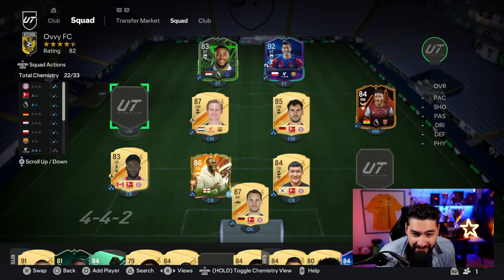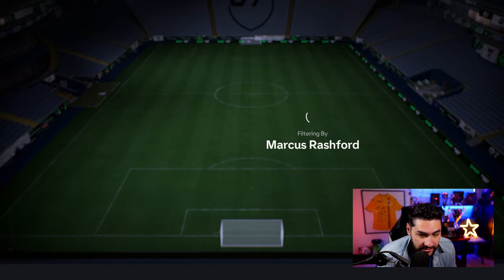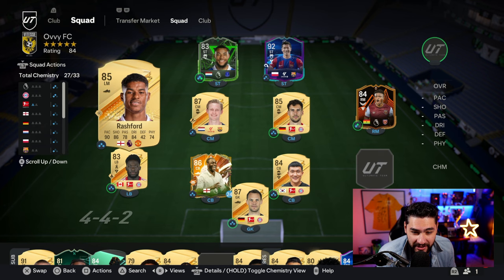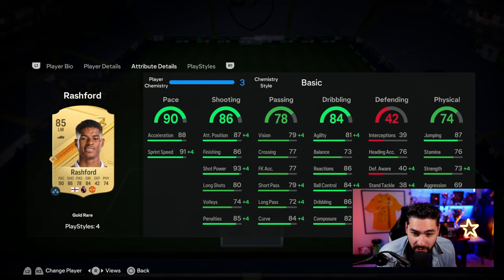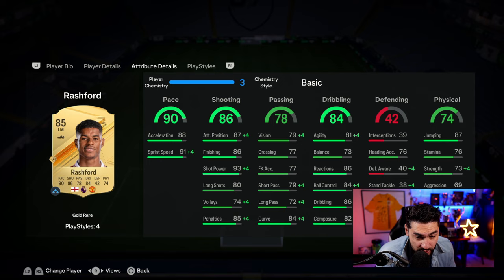Now for the left mid position, this is the biggest purchase ever so far on the RTG — absolutely lovely card — Marcus Rashford goes for 181 thousand coins. He's lovely. I used him in a couple of drafts and fell in love with the card. Faster skill moves, high/low work rates. In terms of play styles, he's got Power Shot Plus, Flair, Technical, and Quick Support — Power Shot Plus means we can finish inside the box, which is superb.